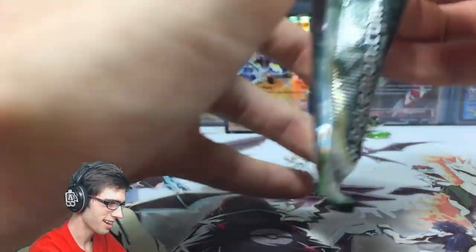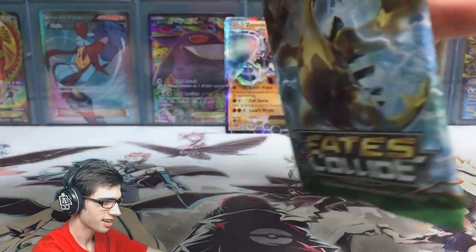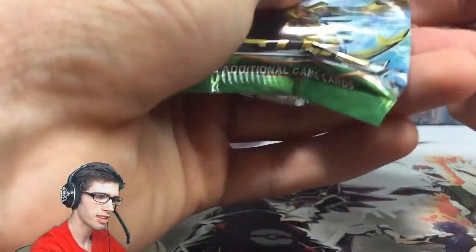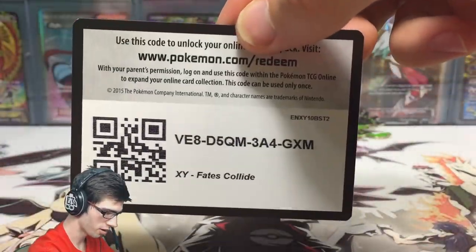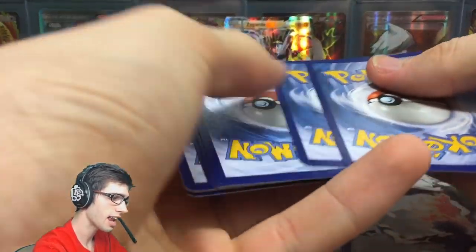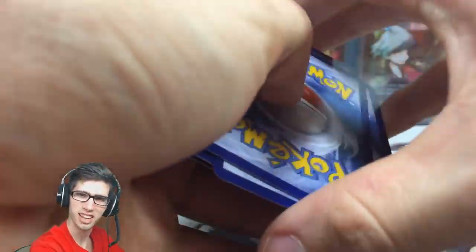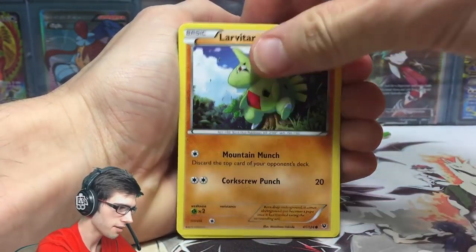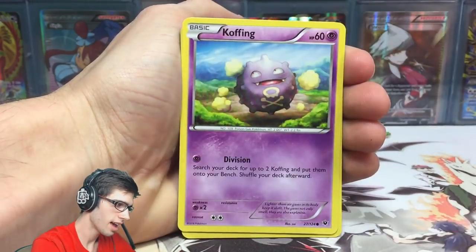We've got the Lugia Break pack art, so let's crack into this final pack. We've got our one-in-three pack ratio from the word go, so I could not ask for anything too much more from this blister — it's done its job. Let's see if we can get a bonus from this final pack. We've got a Wallaby, a Larvitar, a Cottonee, a Koffing...